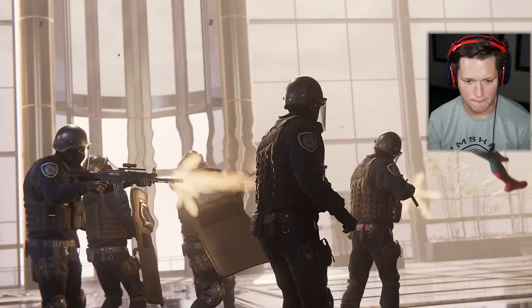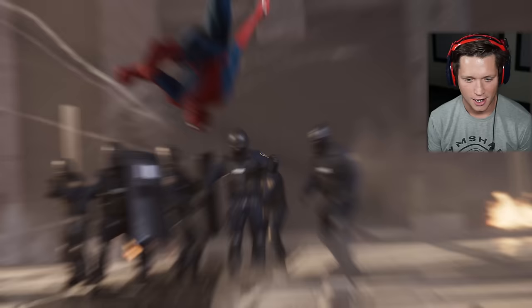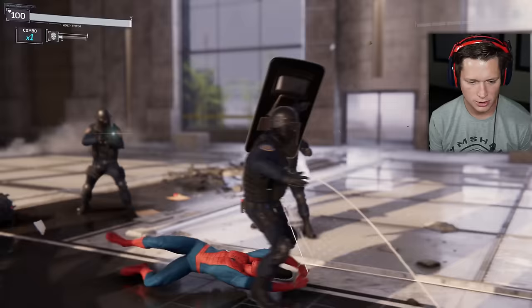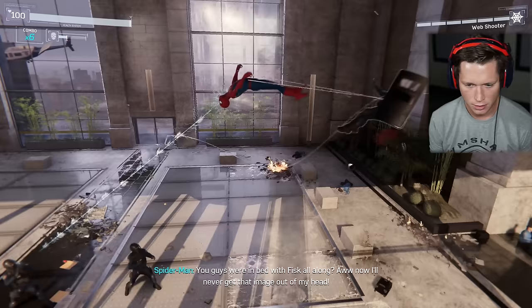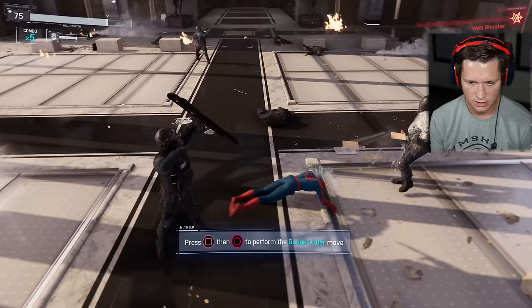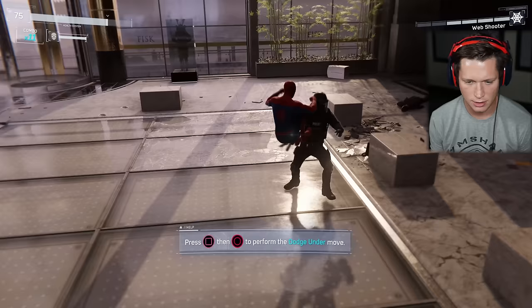Let's see what you got. Shield enemies block attacks from the front but are vulnerable from the back — let's circle around and take him from there. He's down. Just gonna try to take down anyone with a weapon first. The shield guys don't really bother me that much. Stick him to the ground.